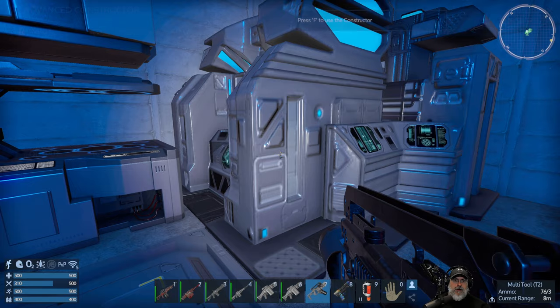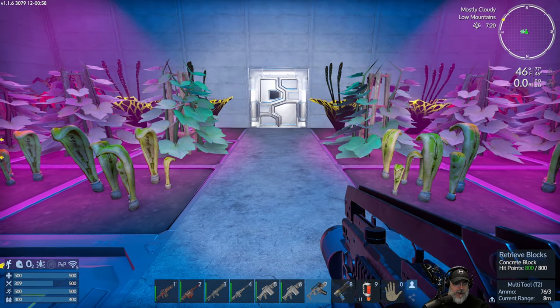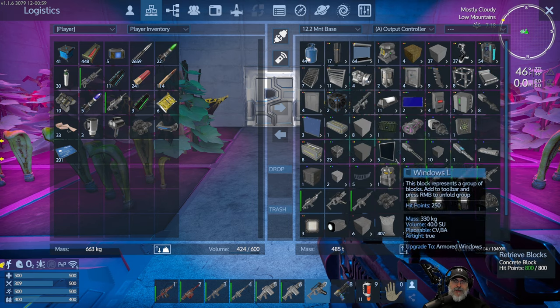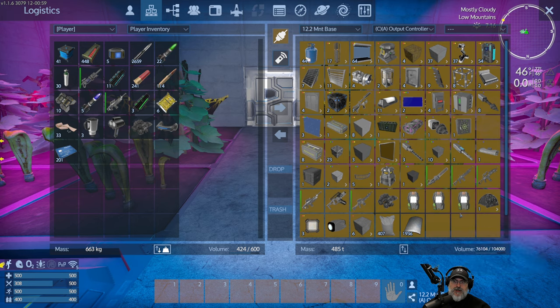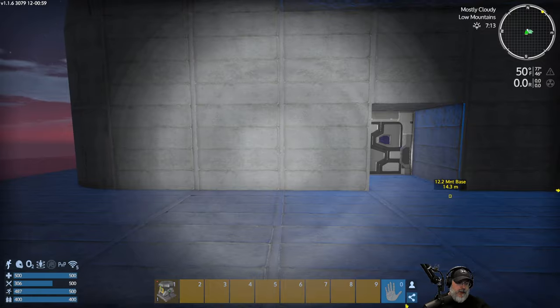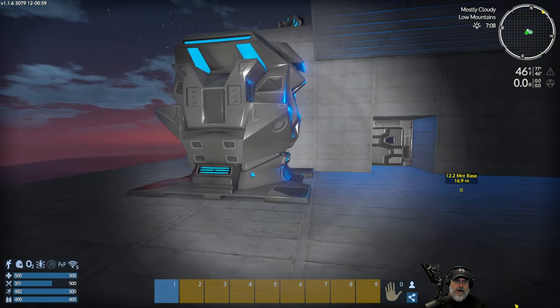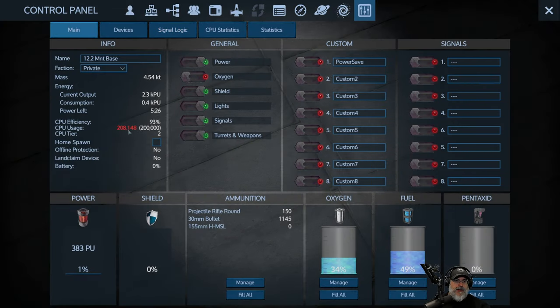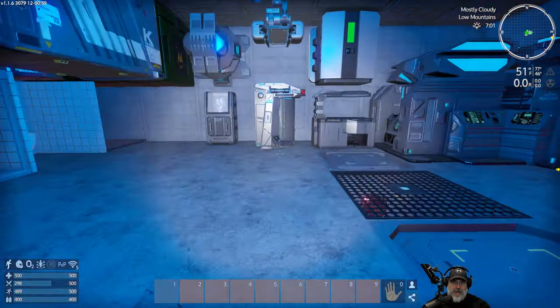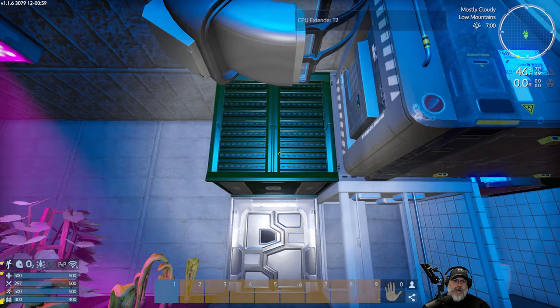There we go. Now, the one thing we are going to have to be careful of is that this new deconstructor is going to use quite a bit of CPU. If it uses more CPU than our base can handle, then we might have to treat it like something we set down, use, and then pick back up when we're done. I'm just going to stick it out here for now. Let's check our CPU. Yeah, that throws us over the CPU limit - not by a ton. We're still at 93%, but it does throw us over.